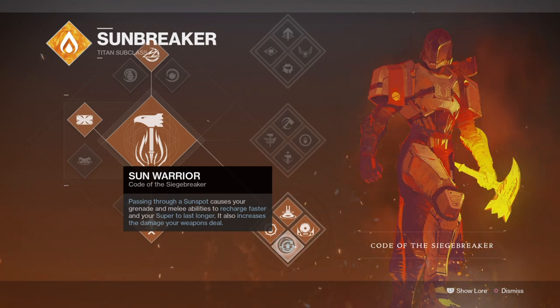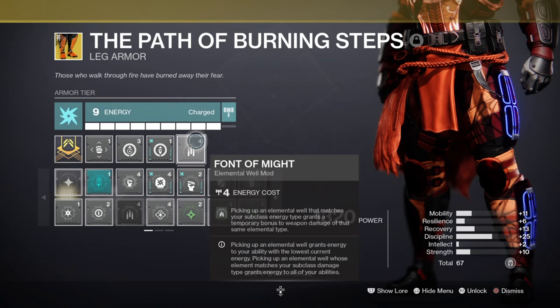As the Vex has a catalyst that once complete would grant the user even more damage each time they get a kill, pairing it with the Siegebreaker class and Sunspots in general would offer a lot more feedback and support for consistently upkeeping your damage and basically melting through the majority of combatants you face. Adding Font of Might for that sweet damage buff and the Path of the Burning Steps for escalating damage, and everything you touch will turn to dust.